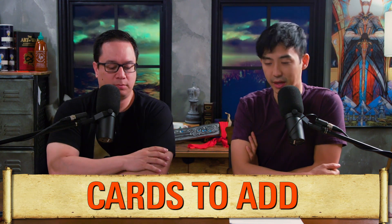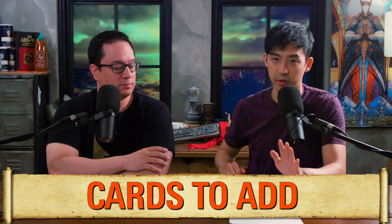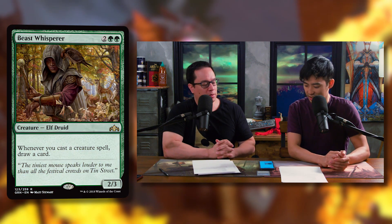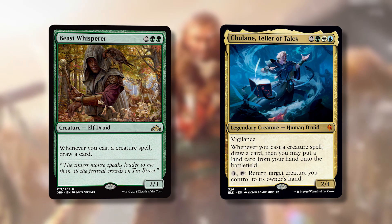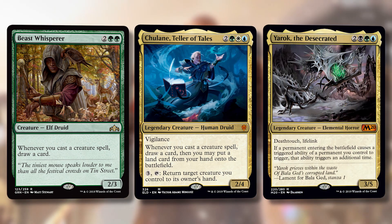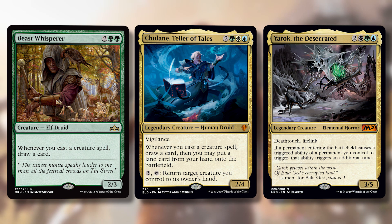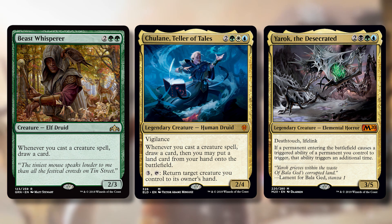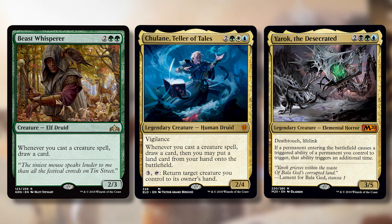Let's talk about the highlights of some cards we're going to be adding. We're keeping the budget around $40 or so — you don't need us to tell you to add the really expensive stuff like Cyclonic Rift if you have it. Beast Whisperer is a card that came out pretty recently. It basically does what Chulane does, and when Chulane's on the battlefield it acts like you get a double-up on your triggers. You're drawing two cards every single time, and there's a really good chance you'll chain off with or without Chulane. Beast Whisperer is a 2/3 creature for four mana; whenever you cast a creature spell, draw a card.